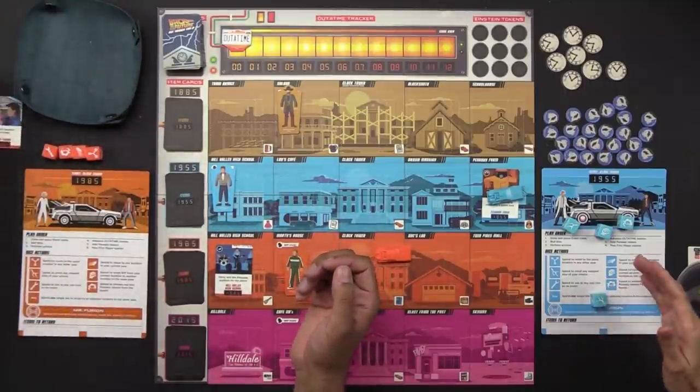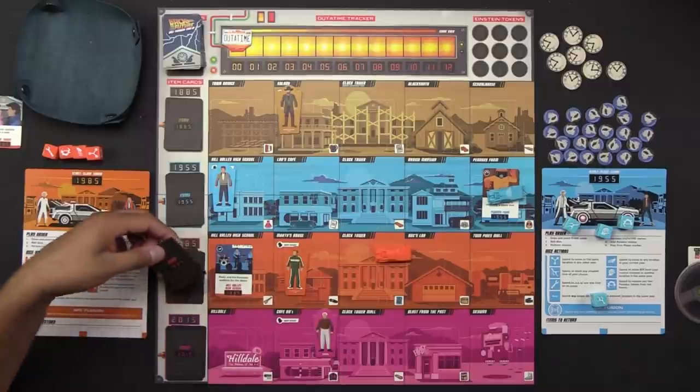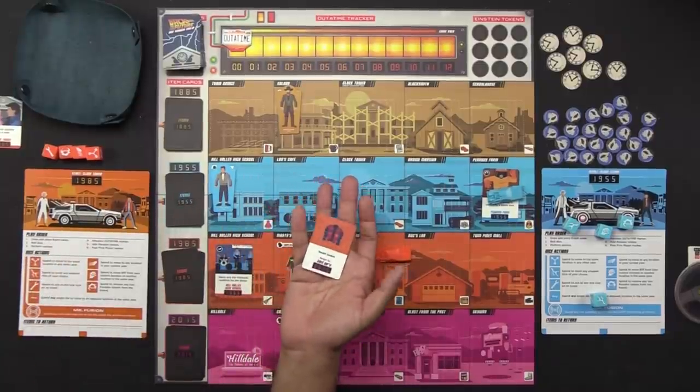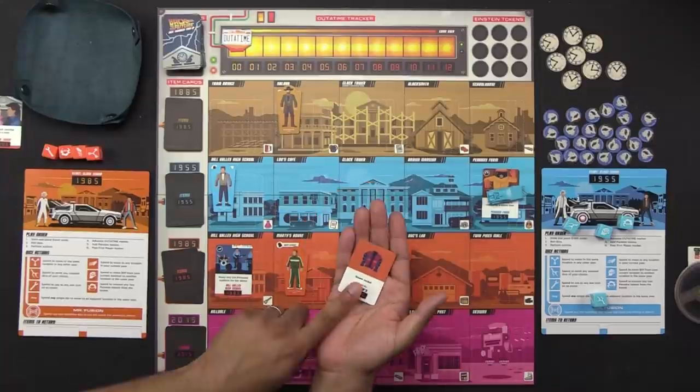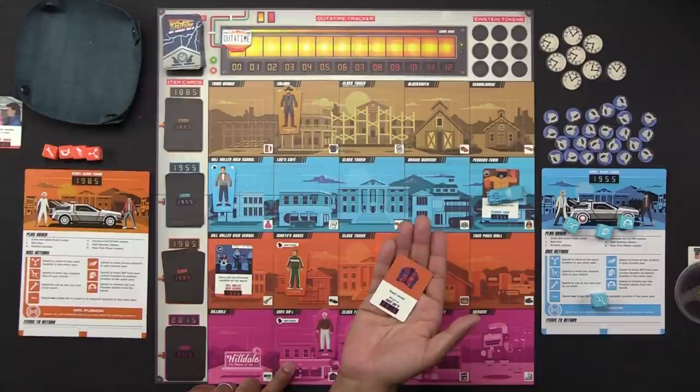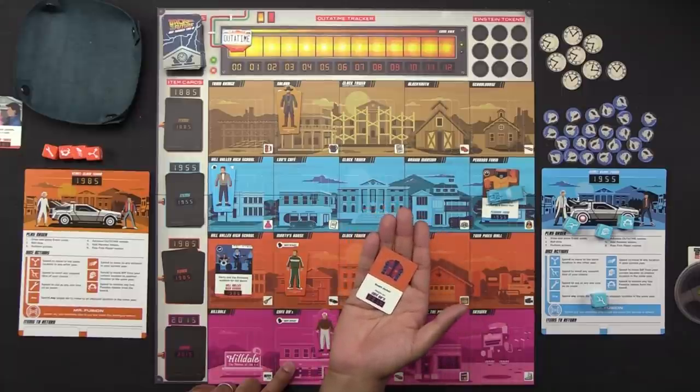So that event card goes out. Now Naveen has access to an item — you draw the topmost card from that location. It's a smart jacket — Marty's life preserver. In order to resolve this item, it needs to get to Cafe 80's. I'm going to try to get that there in the future.